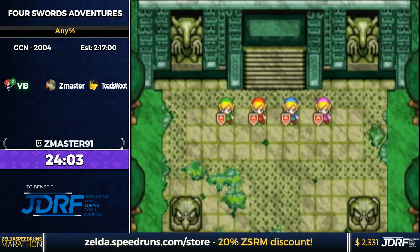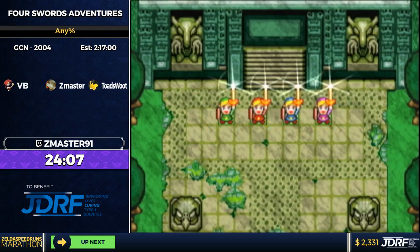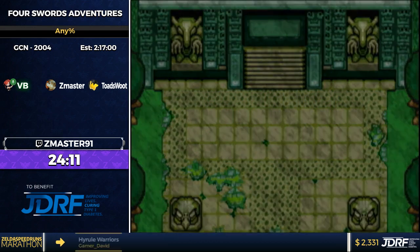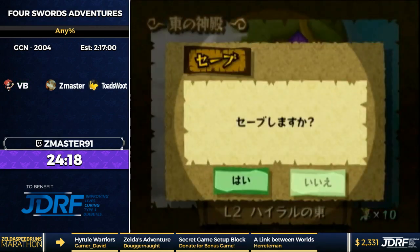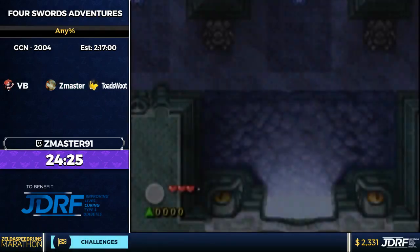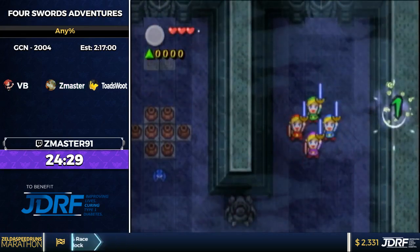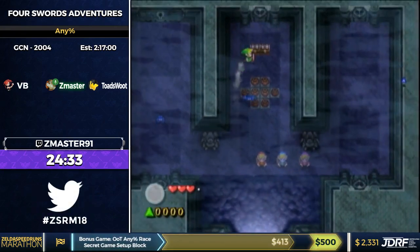That was the first Shadow Link fight with more than one. Whenever there's more than one Shadow Link, only one of them is real and it's random, so you just have to guess — ideally you hit both at once. Usually that one's still pretty consistent. All the other Shadow Link fights from now on are going to be annoying.